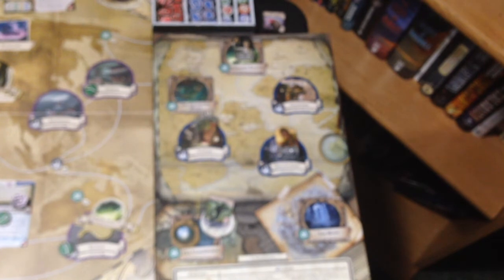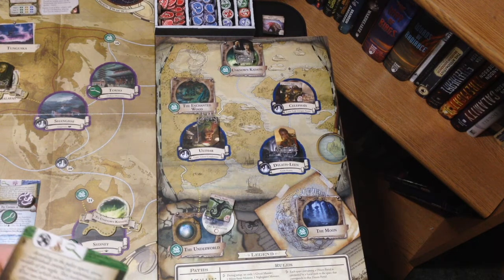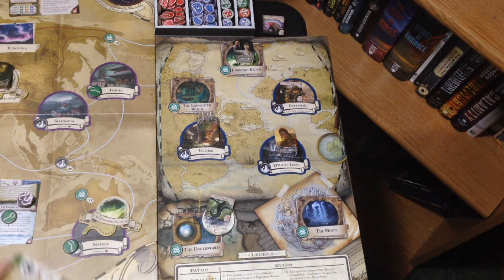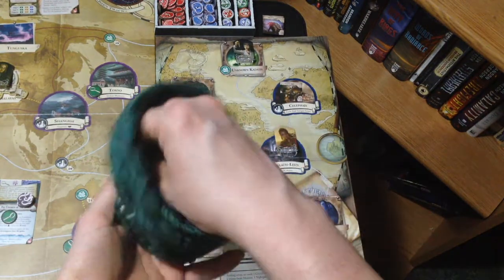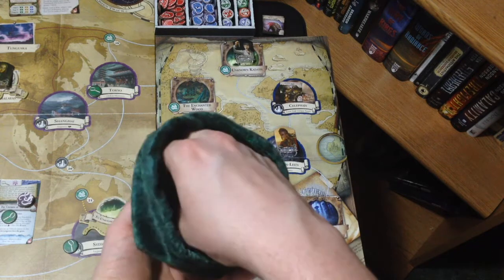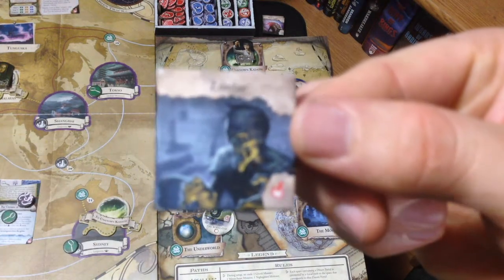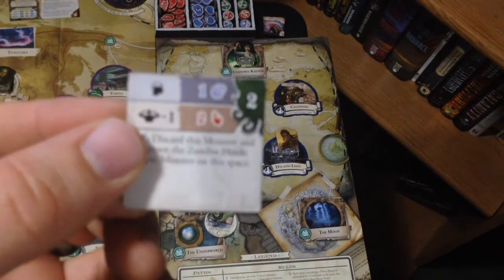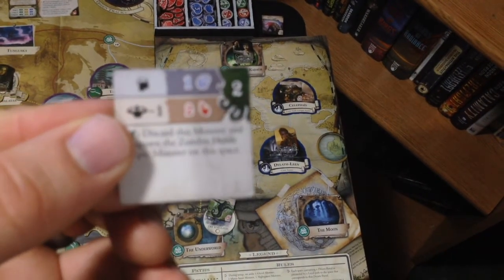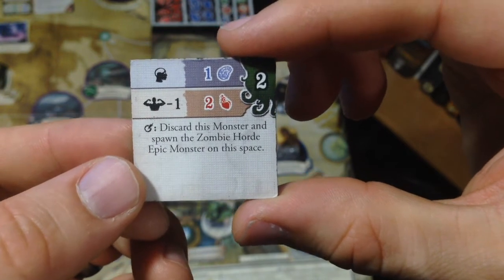Then you may flip this card — but I want to see if I can get one or two more clues on there before flipping. We still need to spawn a monster for that gate spawn. We got a zombie. Zombies are easy, but on a reckoning, discard this monster and spawn the zombie horde epic monster on this space — that is a bad one. So we may need to figure out how to take out that zombie.